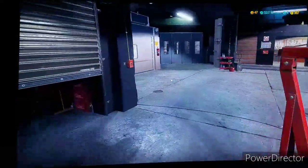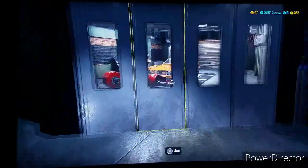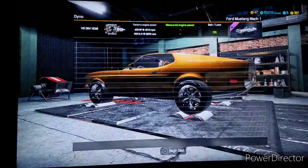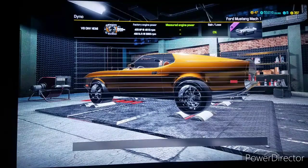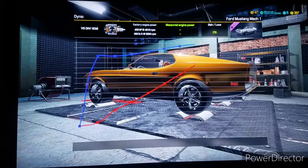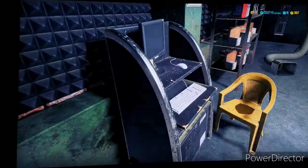Let's take it to the paint booth — oh, can't paint it, so why even bother. Proceed to the dyno test. 764 horsepower with 871 torque. Okay, that's nice.